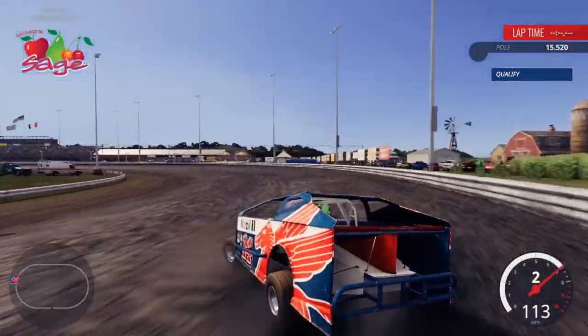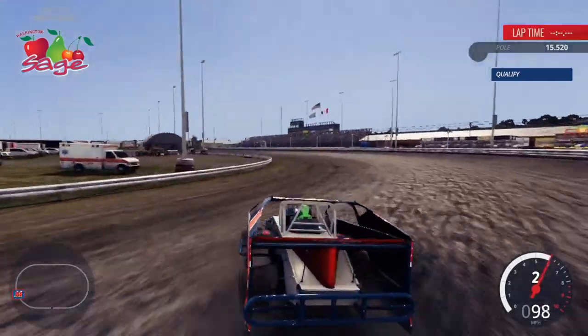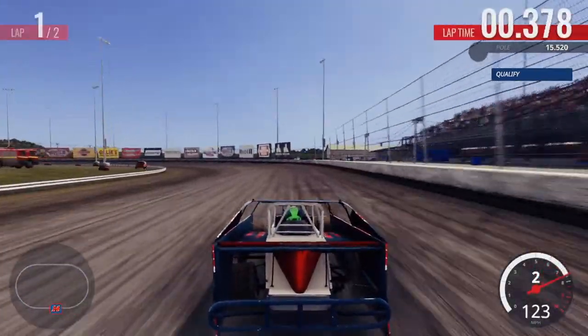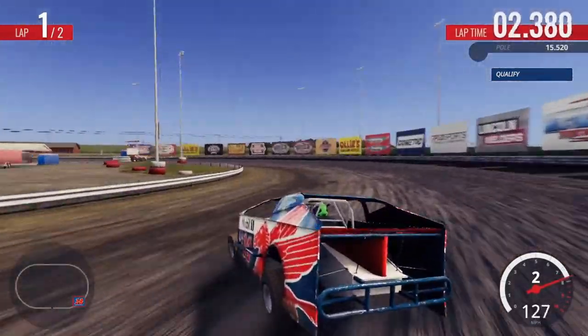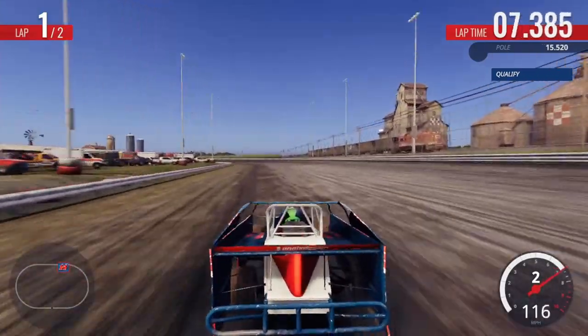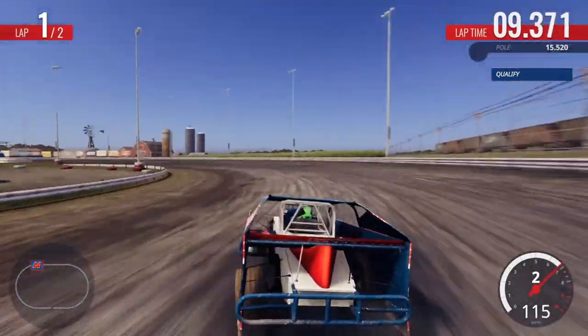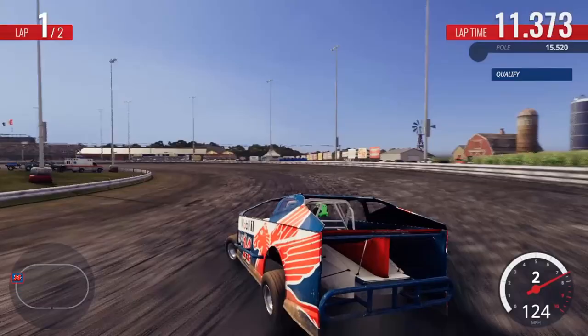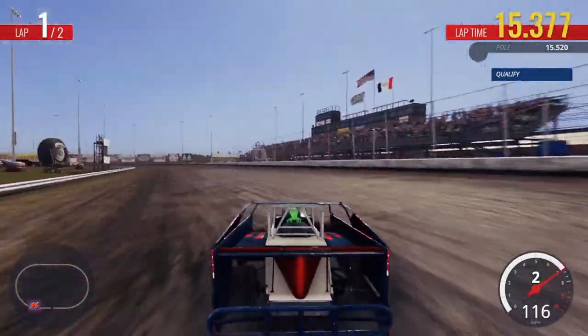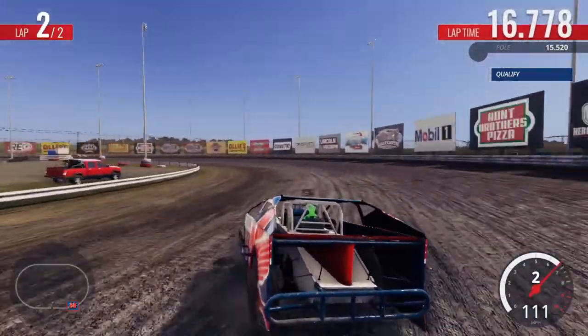The body rolls because it's a modified, or the Street Stock or the Legends car. It just feels more like you're driving on dirt, rather than how it was in the NASCAR Heat games where you had to turn right and it was harder — it felt like a challenge to get the car to slide. Here, the car just slides. The surface actually feels like it will allow the car to slide. It just feels a lot more natural.